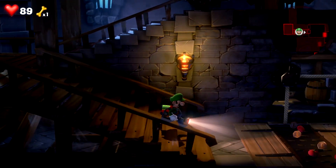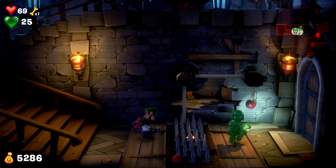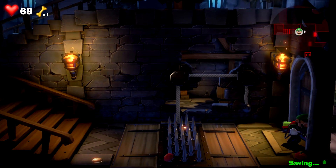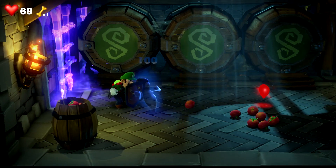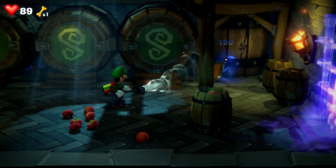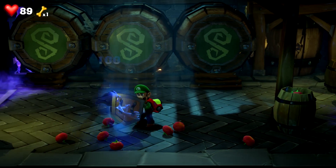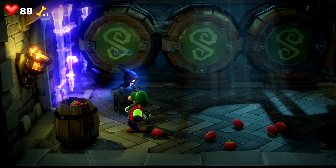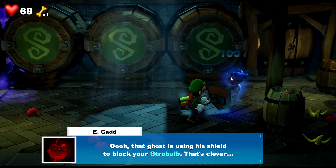I can just automatically switch back, and we're going to need Luigi again. New enemy type. That ghost has 20 HP? It uses its shield to block your strobe bolt — that's clever. But two heads are better than one.